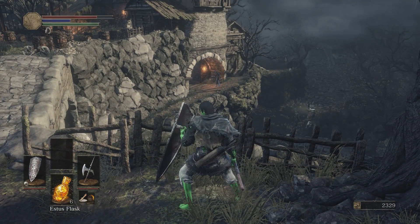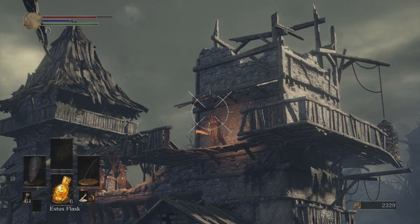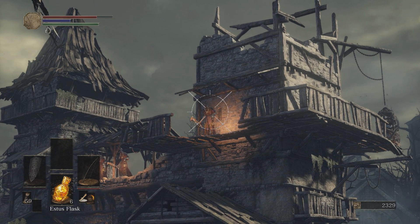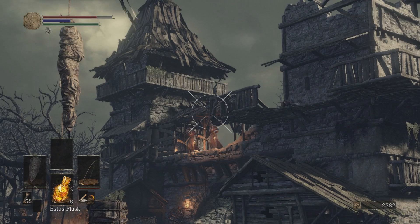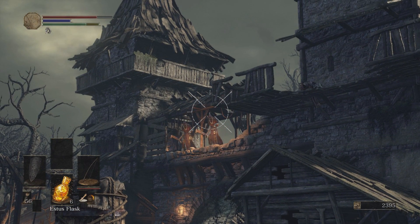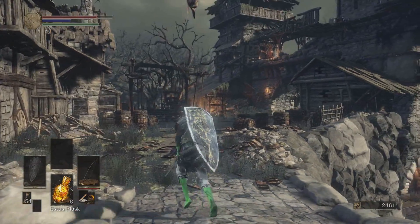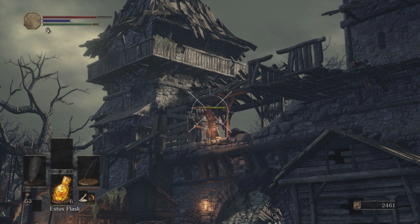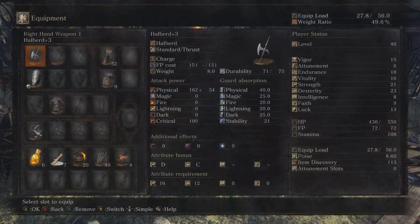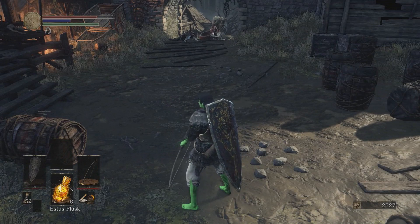I could probably dodge all this and go down underneath — I don't know about that. I'm gonna need to use some estus. There we go, perfect. Okay, so what I'm gonna need to do is fight this guy, and I'm not gonna be too impressed with that. Thank you — take care of those guys for me too, that was pretty nice. So where I found that Fire Clutch Ring — just for those of you that want to know — I'm gonna cheese the first part of this.